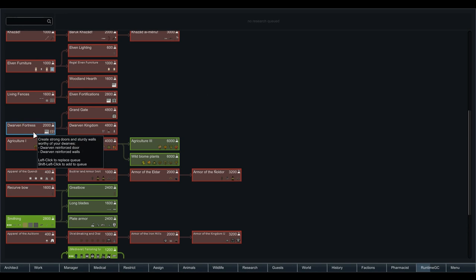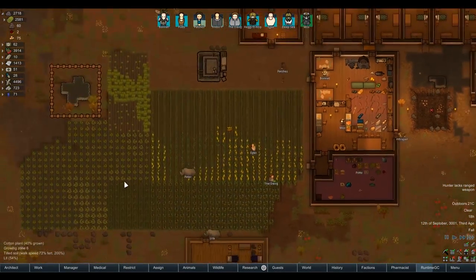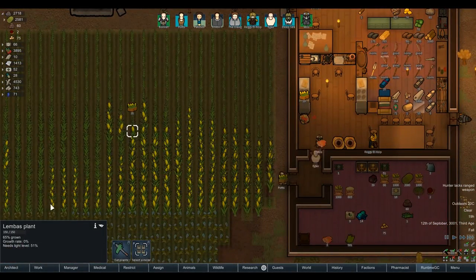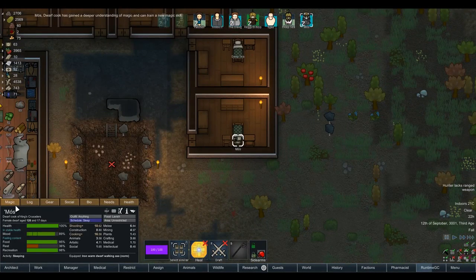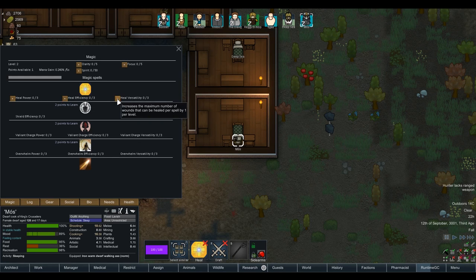For our next bit of research, the Dwarven Fortress, the grand gate — dwarven fortification seems the strongest. We won't bother with elven fortifications because I want to keep a consistent scheme. The next Lembus harvest is almost ready. Moss is getting better at healing — heal the wounds of a target. We can go for heal efficiency to decrease mana cost, heal versatility to increase maximum wounds healed per spell, or heal power to increase the amount each wound is healed by three points per level. I feel like heal power is most appropriate — if we can get a very good heal it might be the difference between saving someone's life.